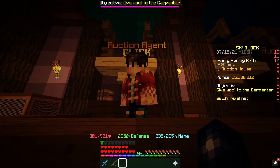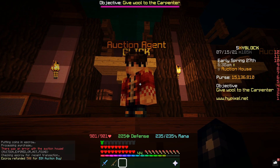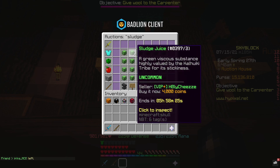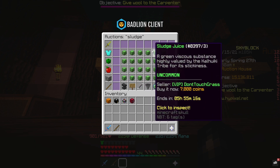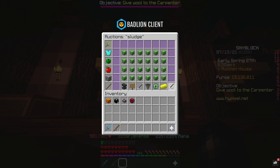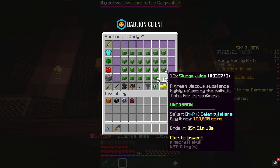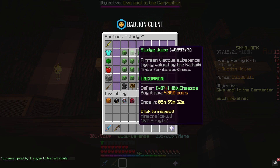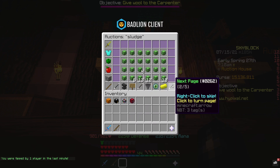Now let's head over to the auction house and look at sludge juice. This is dropped from slimes and the market value is around 6K once it evens out and people start buying the cheaper ones. What tends to happen is people just don't understand the price, so you see people listing 10 for 500 coins. If you can be quick on the snipes there's massive opportunity to make a lot of coins — it's just like any AH flipping, down to luck and being in the right place at the right time.